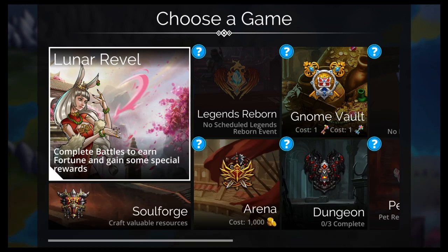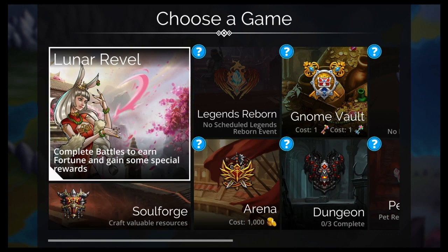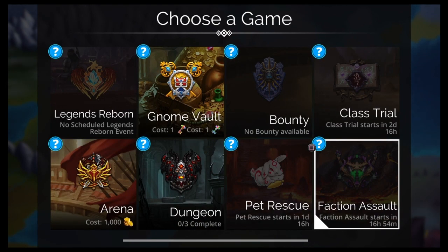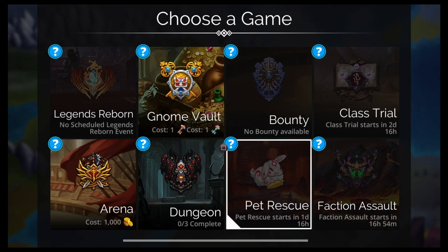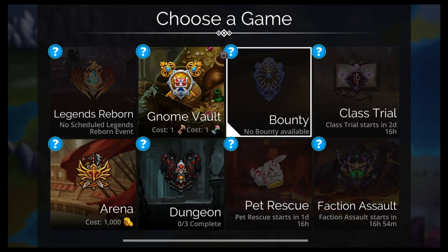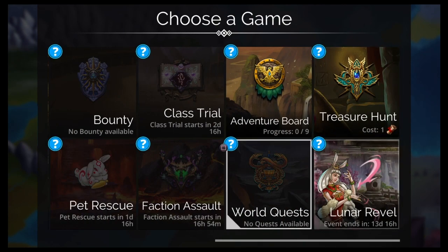What else is going on right now? Today we got the campaign, the world event, and the Lunar Revel — I'll make a couple teams for you for Lunar Revel in just a second. Today you'd be doing your campaign, world event, and Lunar Revel. Faction Assault tomorrow is Durgaroth — I'll make a video for that. Wednesday we got this new pet, it's like a mini Moon Rabbit looking thing. Thursday we got Sorcerer, which is not a good class. This weekend I think it's Raids. So that's what's going on this week.